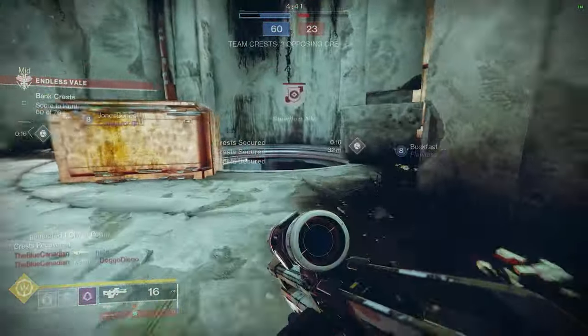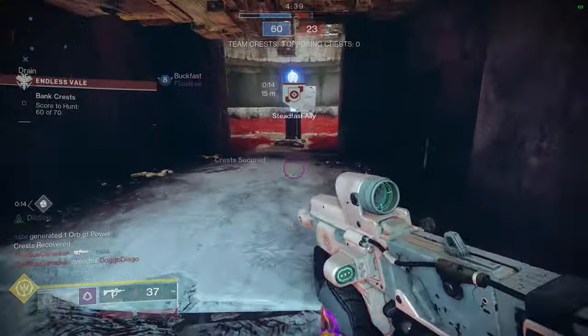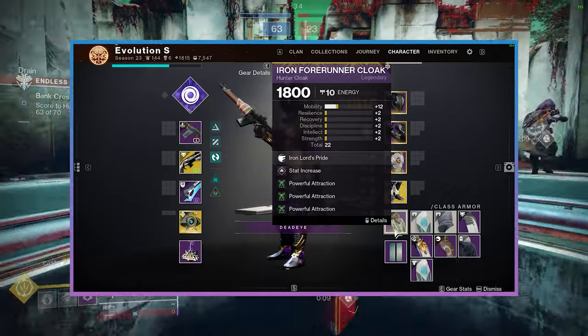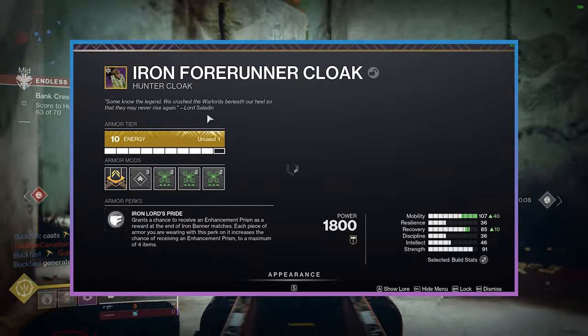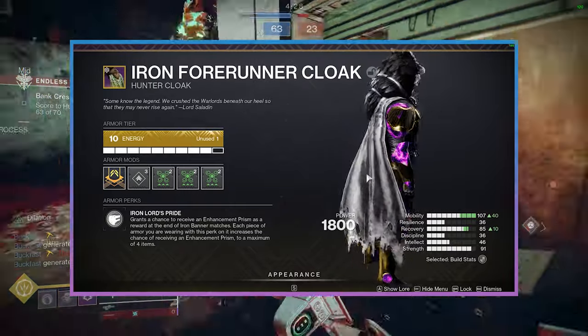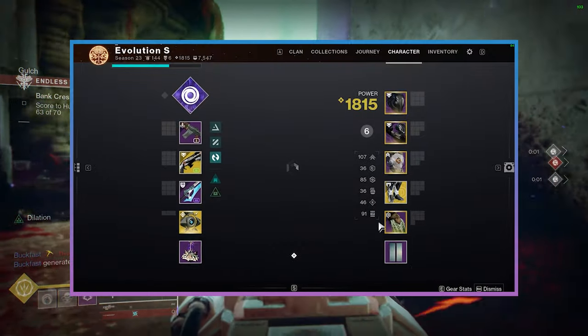Pretty good clip, right? I was really surprised — I was like, wait, did I just collect orbs through the wall? And that is due to Powerful Attraction. The more Powerful Attraction mods you have, the bigger the effect radius is, and this will allow you to collect orbs even by walking near them.